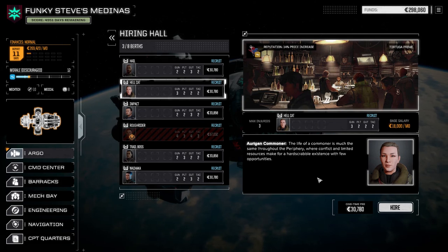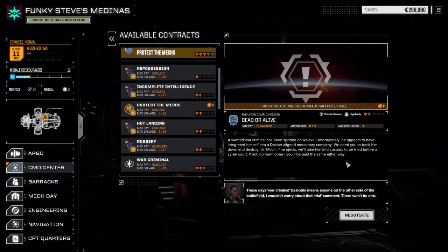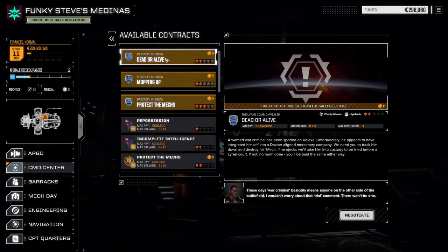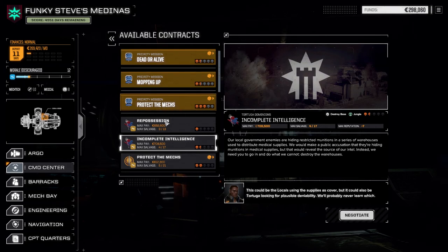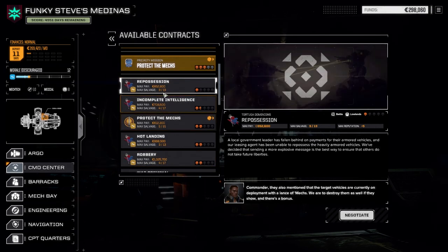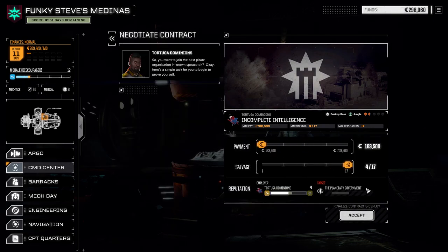It's nice to kind of get pilots as they just start off, so that's my goal. Going to the command center now. For some reason I've started off with Steiner really liking me - not sure if that's just an error - but they're giving me priority missions which I'm not going to take. We're going to take incomplete intelligence - a base destroy mission - rather than repossession, because those are going to be heavy vehicles. I'm going to negotiate full salvage because we have nothing and we need equipment.